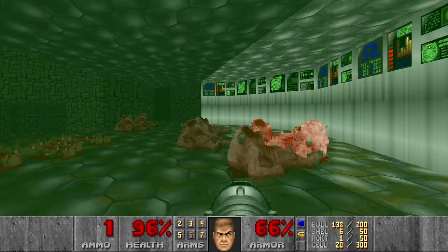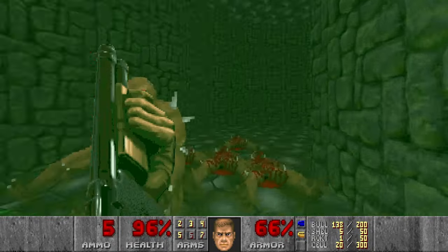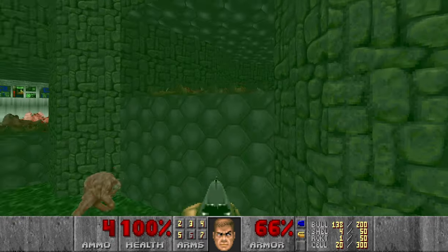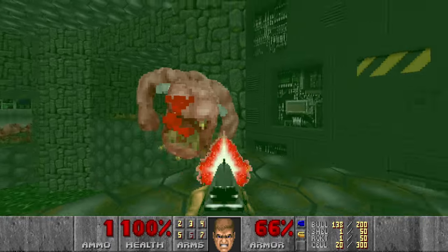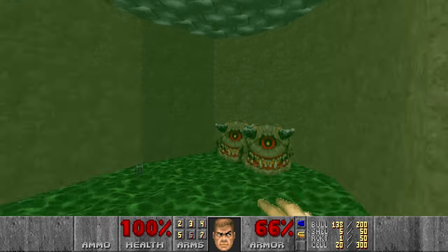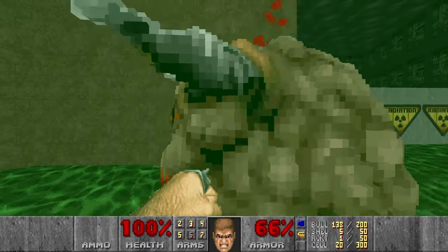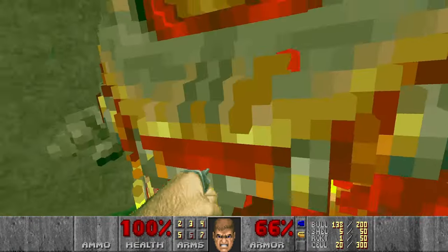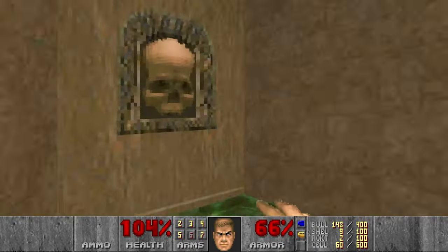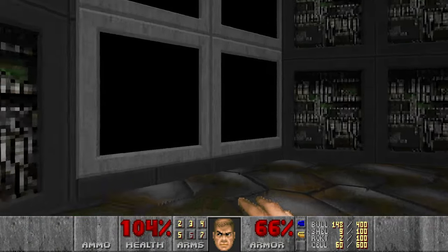Grab the yellow key and press the switch, then go down and kill these Imps. One Pinky left but we can kill it on our way out. We still have the radiation suit so we can just punch these meatballs. Grab the backpack, computer area map, and get out — just in time the suit runs out.